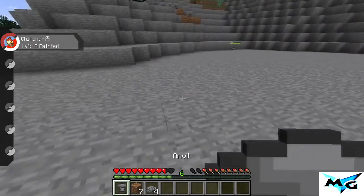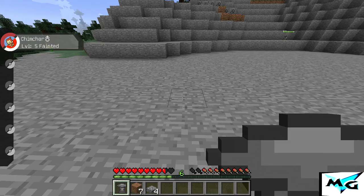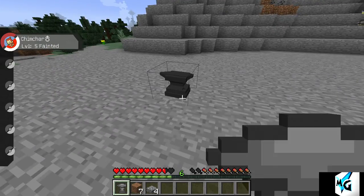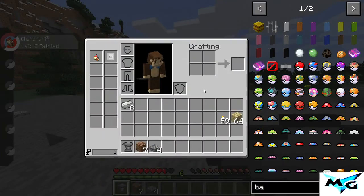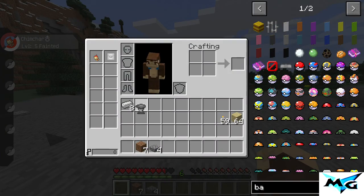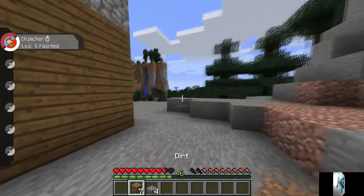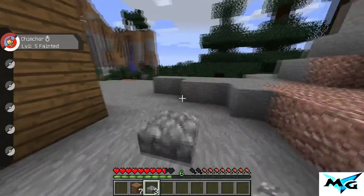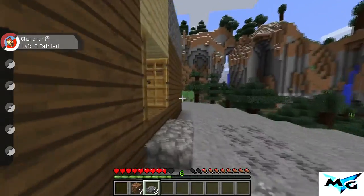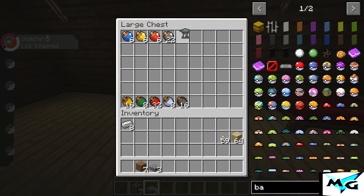So what you do is you put it down — and this is a glitch I think. This thing doesn't go away or something. Look, watch — put that down and it goes down but it keeps appearing. I don't know what the heck is going on with these things. Maybe it's an unlimited one or something. That's the anvil.